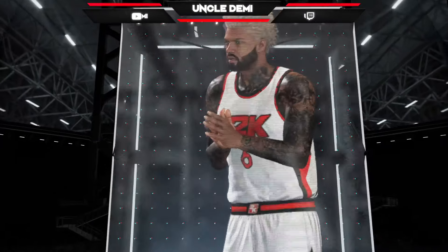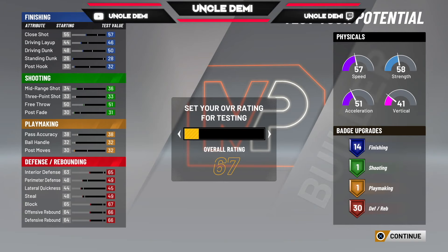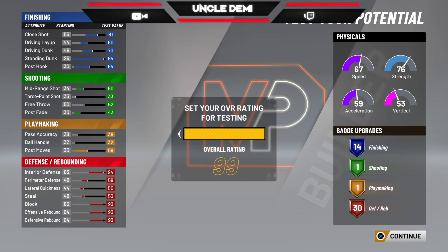I'm going to show you exactly why I think this build is solid. Now, of course, this is for rare builds, and when it comes to rare builds, this thing is nasty. 30 defensive badges, 14 finishing. When I tell you that this is the better version of a non-shooting paint beast - we are the rare build community. This is the build to use.